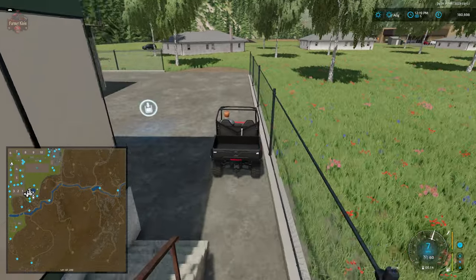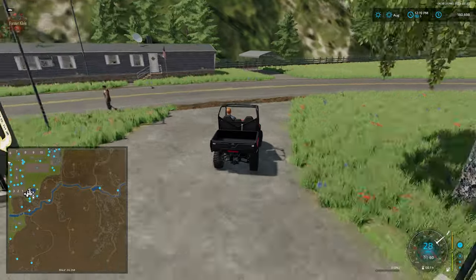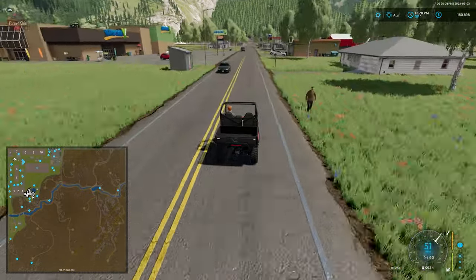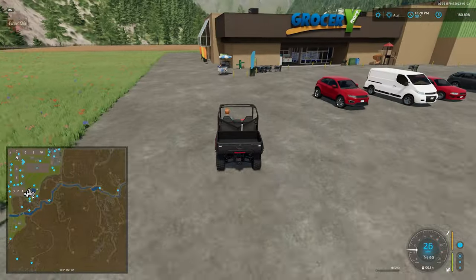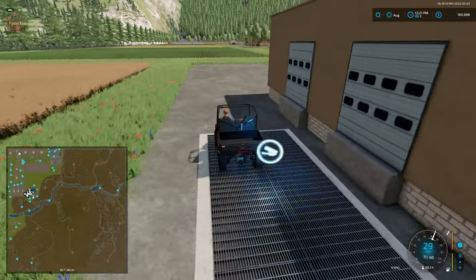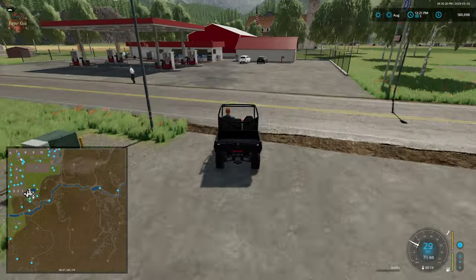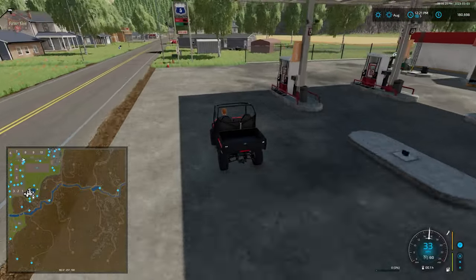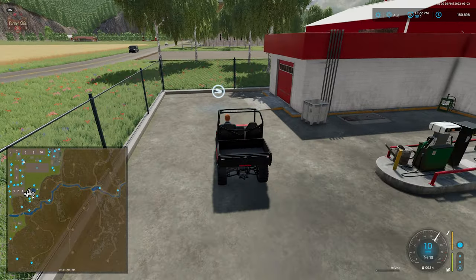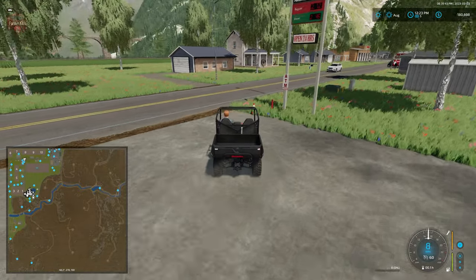The logistics company sell point and grocery sell point are here, along with our fuel trigger and a sell point at the fuel station. Our vehicle dealer is right behind the fuel station — that's where we started the drive-around.